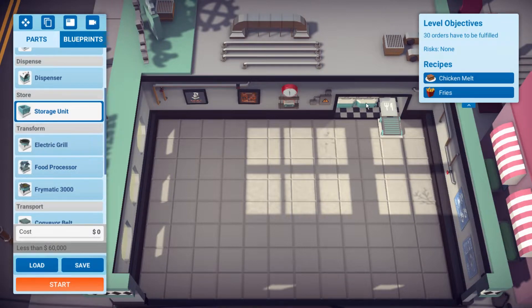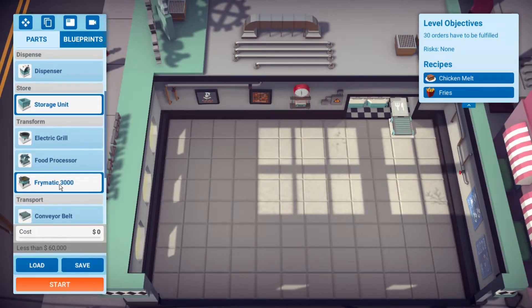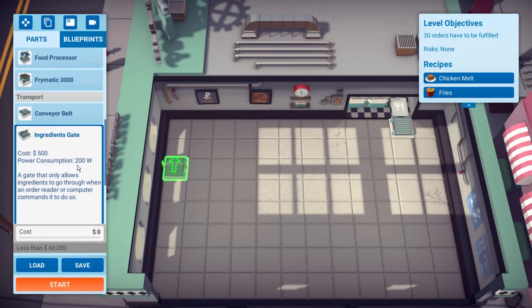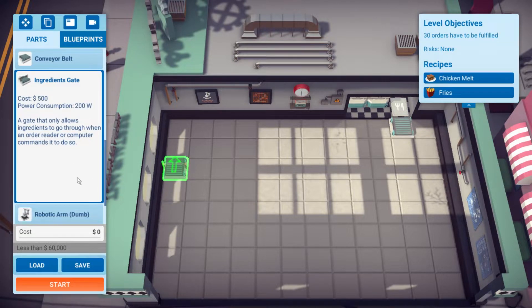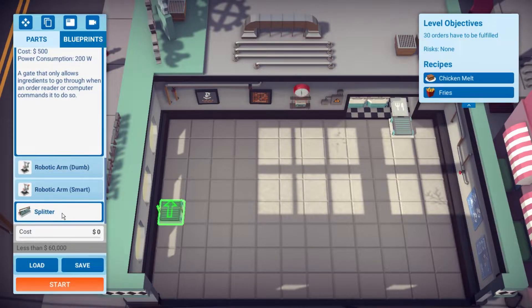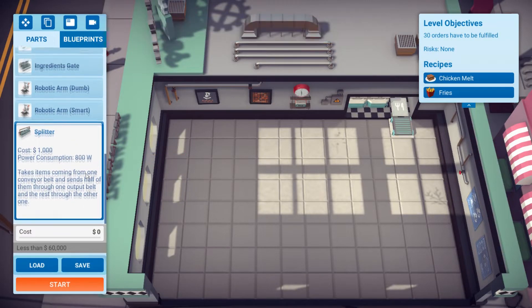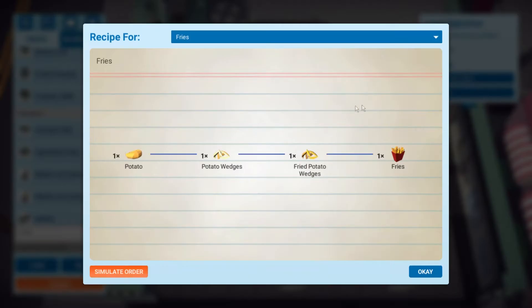A storage unit is literally just a small chest to store up to five ingredients or finished dishes. The Fry-O-Matic, an ingredients gate — dude, there's so much stuff. The ingredients gate allows ingredients to go when the order reader signals. A splitter — this is getting intense. It takes items coming from one conveyor belt and sends half of them through another one.